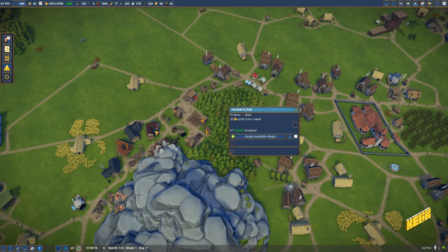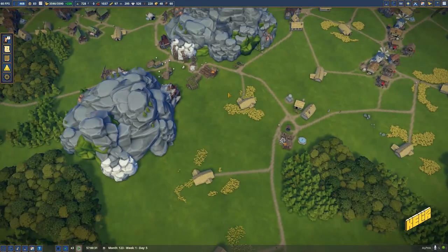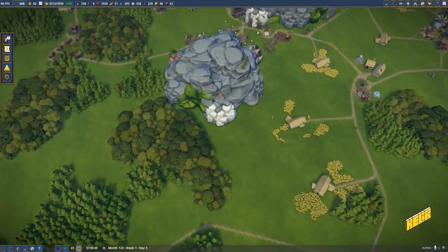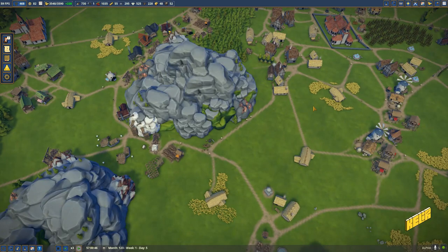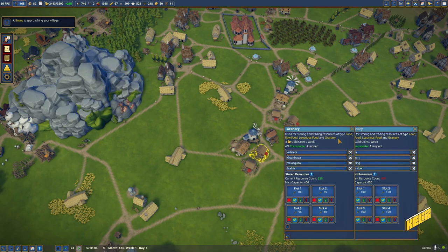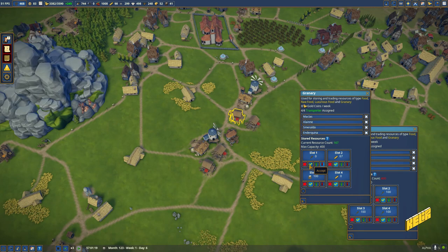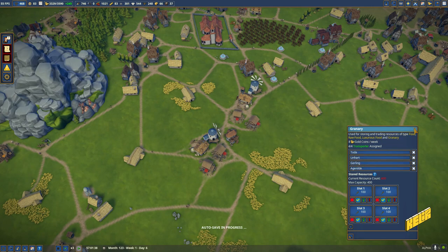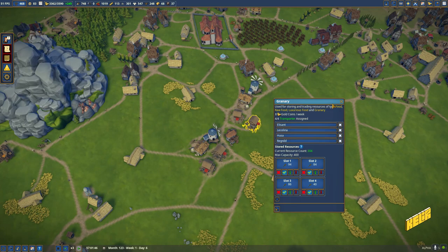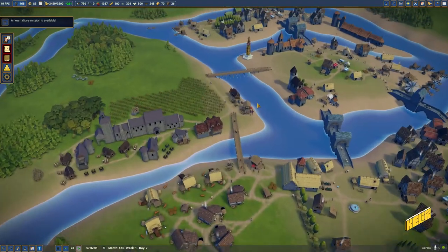You guys go off to fight your little war. There is a hunter's hut that just got completed, so let's put someone in charge of that. Things are fine — let's see how these are panning out: 100, 100, 100. We've got all the grain that we need. Granaries are bursting with grain, so let's accept and quickly make flour. Well, one granary is just full of grain; the others are not, but that's fine.